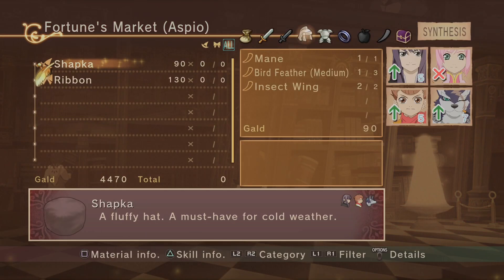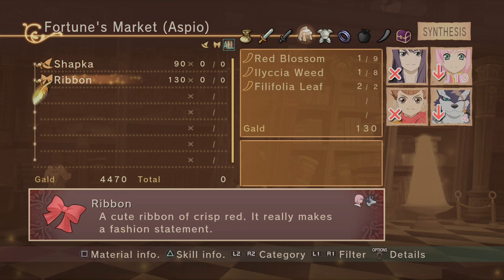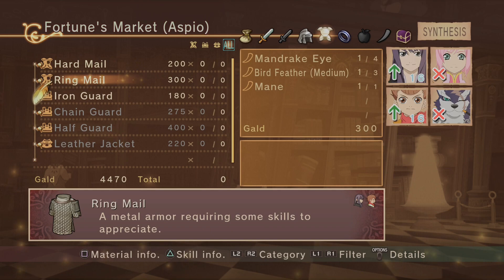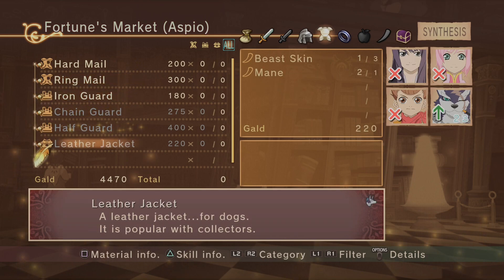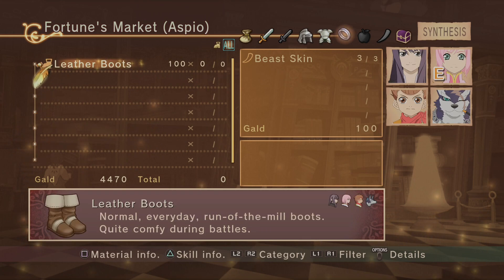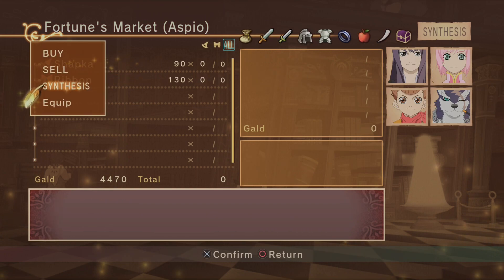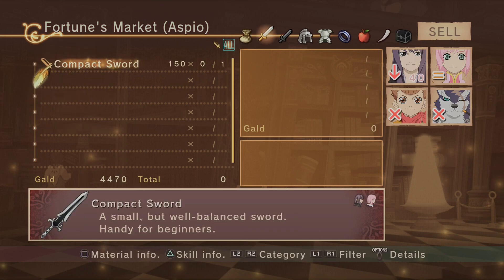Yo, you know Mordio? Would you like a rest for 200? On a bookshelf? I don't even get a pillow — you just sleep on a bookshelf? Fortune's market. What can you make? Is there anything special? Shapka and ribbon. Shapka's the only thing useful to us. Ring mail would be decent. Chain mail, half guard — we need Jet Black again. A leather jacket for the dog. That really bumps him up — we can get the materials.